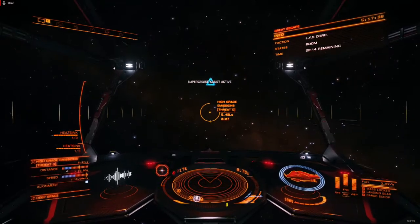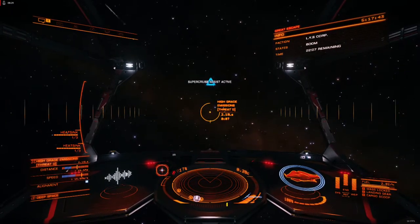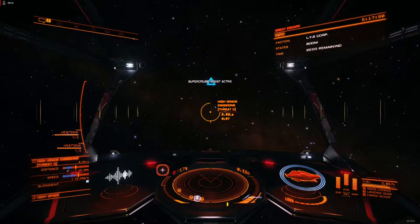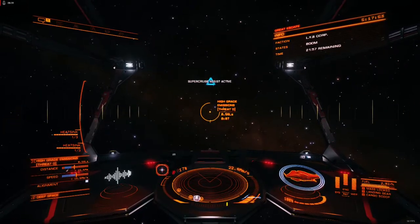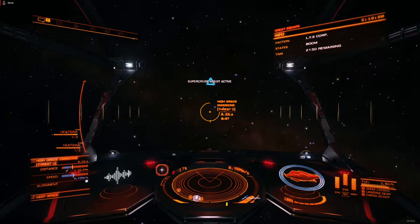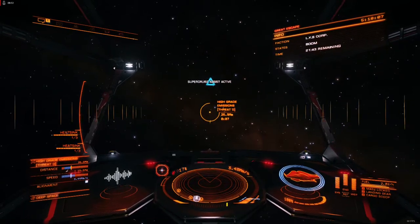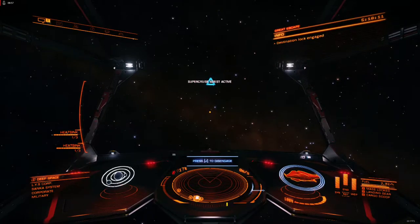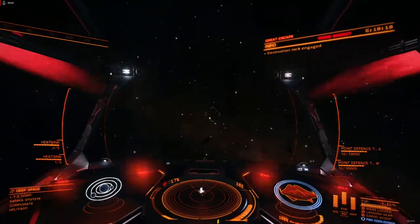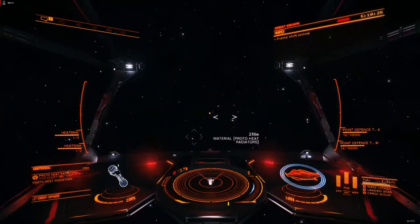I got started in the game before they had starter systems, so I was flying around to Eravate in a Cobra 3 getting pulled by Fer-de-Lances. And that is, for a new player, thoroughly unfun when you don't know what to do and somebody just pulls you and blows you up because they feel like it. It really messes with your head, because it sucks to lose. When you don't even know what engineers are yet and you've only got Felicity Farseer unlocked, you've got a lot of hours to go and not a lot of incentive to play in open when everybody else with engineering can just blow you up like a gnat on a windshield.